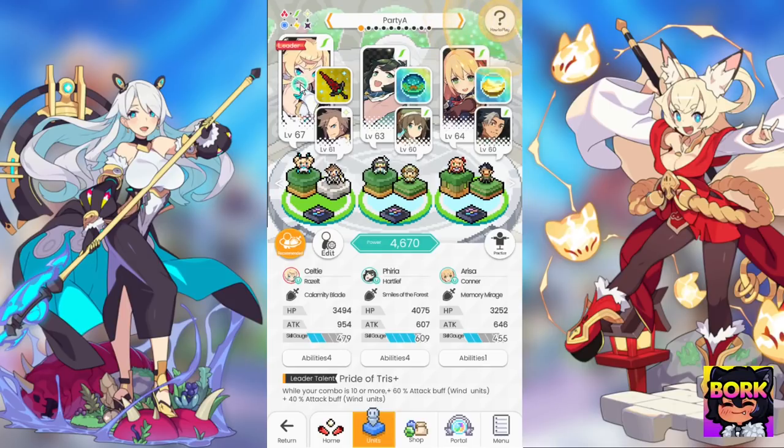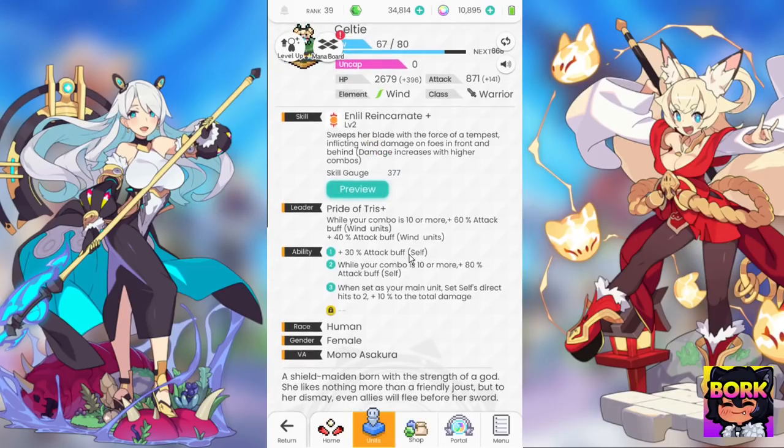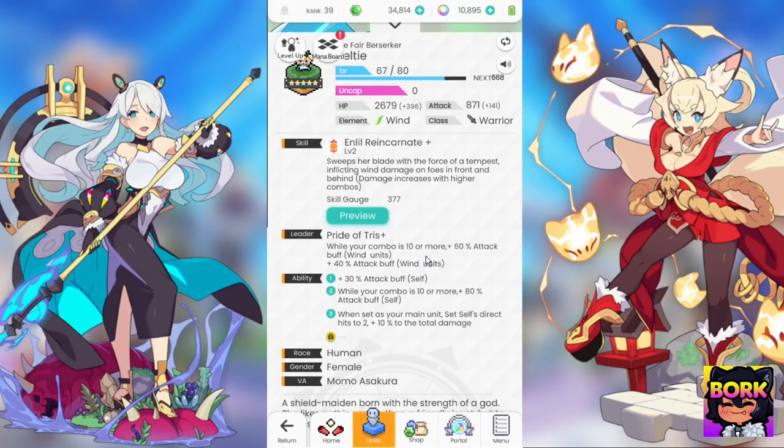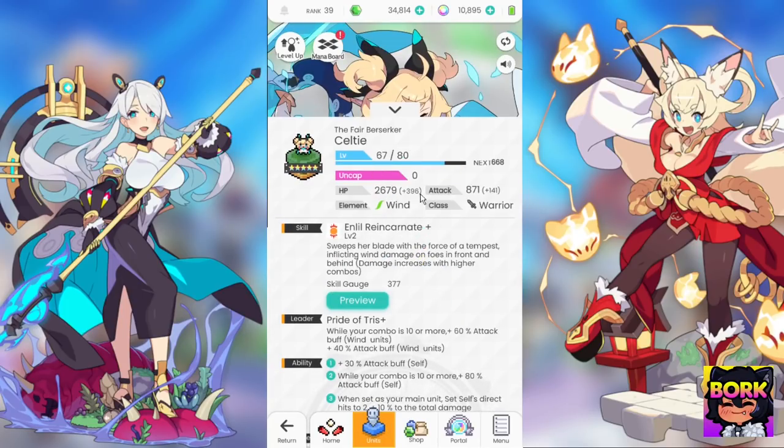The next thing is looking at your leader. This is quite possibly the most important position in the entire game because your leader is going to be providing the biggest buffs to everyone. For example, Kelty is going to be providing 60% attack buffs to wind units only after she gets 10+ more combo, and then she's also providing a 40% attack buff to everyone — so essentially 100% attack buffs whenever she hits the ideal combo range. She's also going to be increasing her own attack by 80% at higher combo. Obviously Kelty wants to be in a combo-centric team.